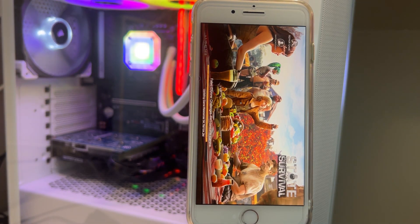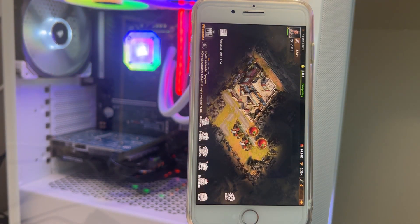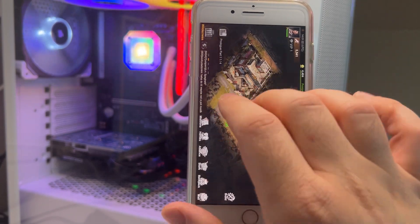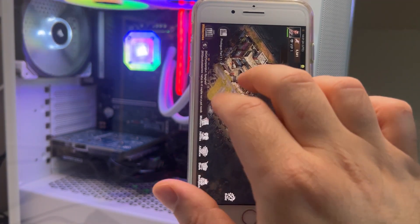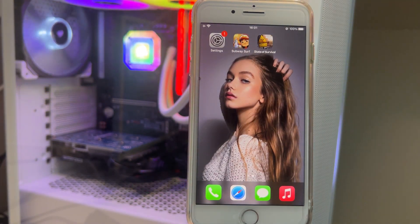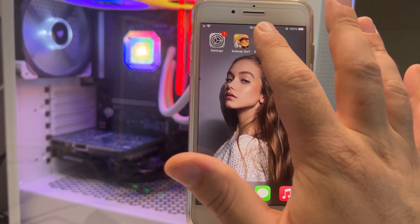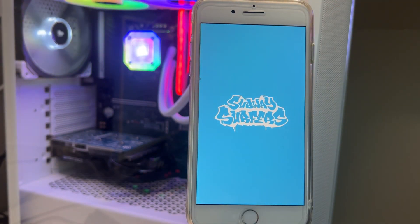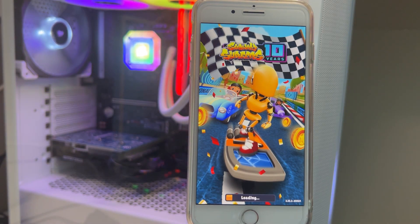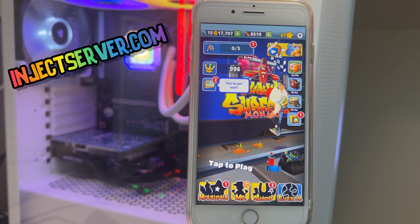I'll just use it for about 40 seconds, then go back to Subway Surfers to see if the coins are generated. If not, just go back and try another application. After the mode is activated, if you don't want the apps you downloaded, you can just delete them. Now I'll open the game one more time to see if it's okay — let's wait to see if the mode is activated.